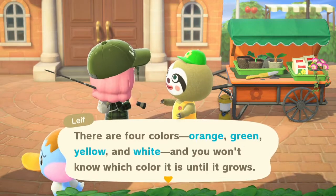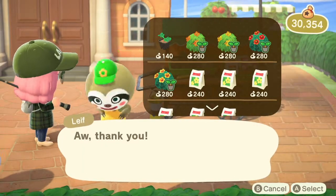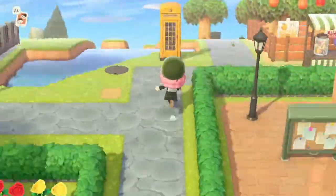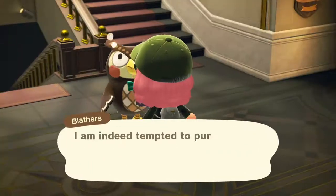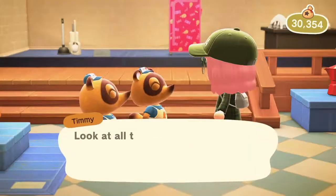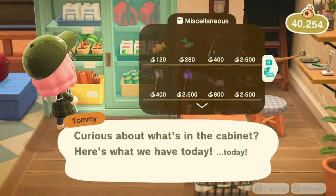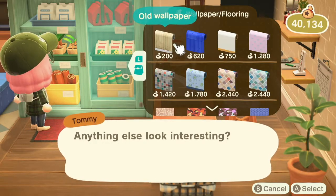So it's October, which means we now get access to some pumpkin starters, which is nice. Luckily I had a villager selling them for an exceptionally cheap price, because as you're about to see when we go to the Nook store, Timmy and Tommy are running some game where they are selling these pumpkin starters for like double the price. We're also going to get the spooky lantern because that looks super cool — did you see that price? Insane.